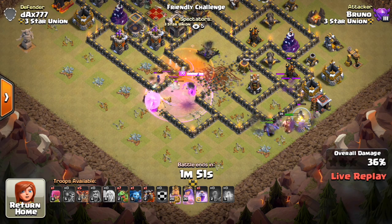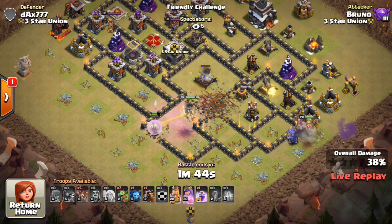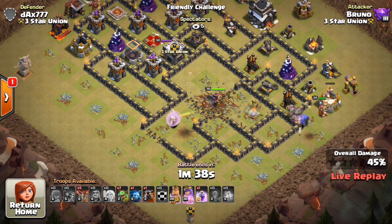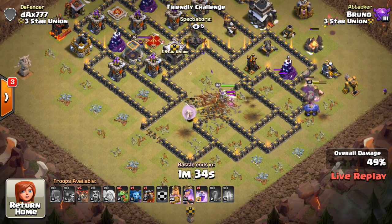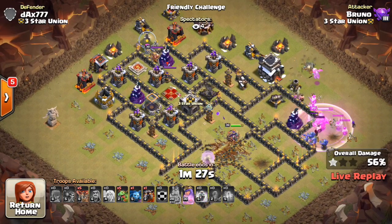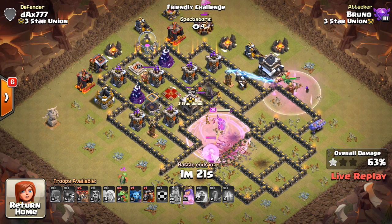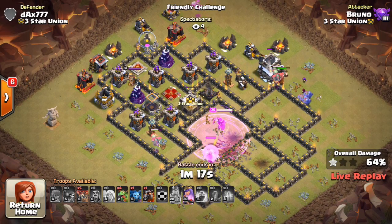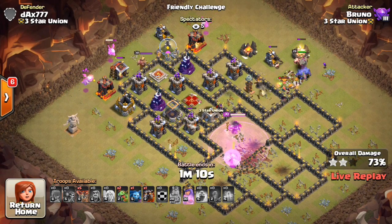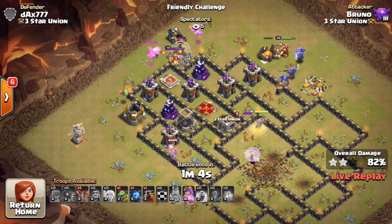The Quake spells open the base up. The key against this base is taking advantage of the fact that the cannons don't have as much range, and that bottom part of the base is a little suspect as far as Queen charges go. If you avoid the 2 seeking air mines by the bomb tower and come from a different angle like Bruno does, the base is wide open for a Queen walk. He gets all that taken out, allowing the air part of the attack to just flow much better. The Queen is so powerful when she survives this late in the attack. He has another rage for her plus her ability still in reserve. Starting to drop in these Baby Dragons — the King is still up, the Bowlers are still up behind him. Just an amazing plan at the bottom to take out that part of the base.